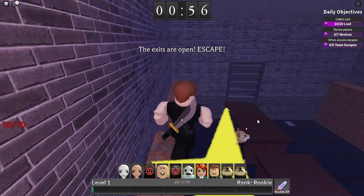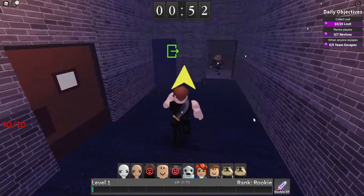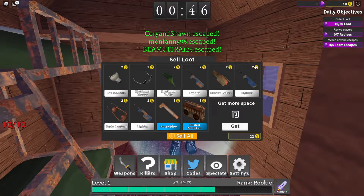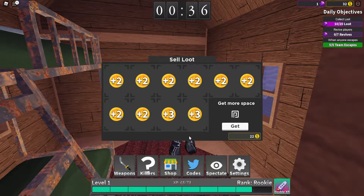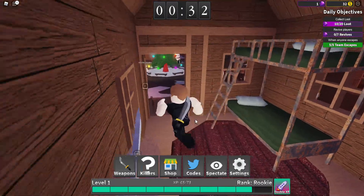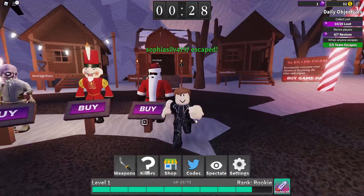Oh, the exits are open! I just literally dove underneath the table. We were right near it. Oh no, you get a loot box! Sell all loot. Hey, I can't open the loot box. I don't feel great about that game. I mean, we just started playing. I don't think it's that bad. I sold my loot box.